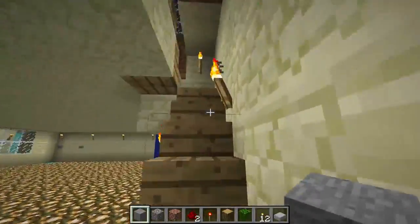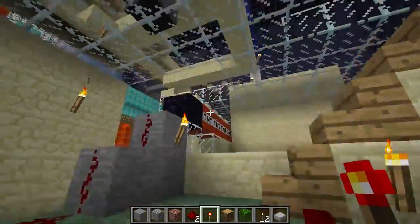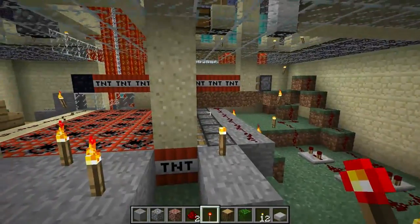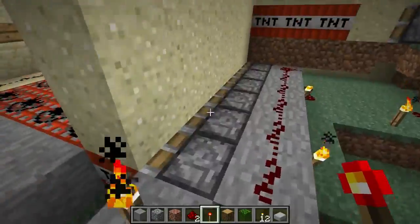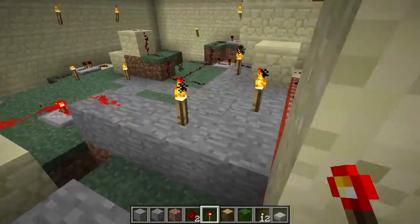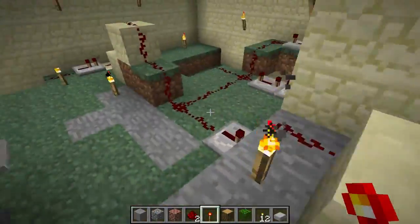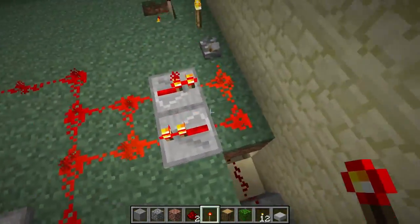Back in 1.72 there was a bug where you could infinitely duplicate blocks using pistons when pistons first came out. There was a slight modification here — pistons were constantly going really fast through a four-tick clock to repeatedly duplicate TNT here so that this cannon could fire forever. Those are the clocks. That was fixed in 1.73 when we filmed this, so I was really sad.